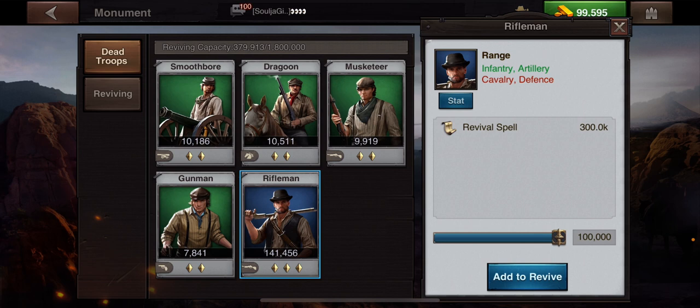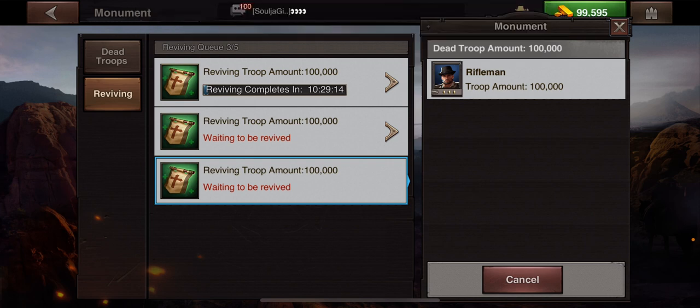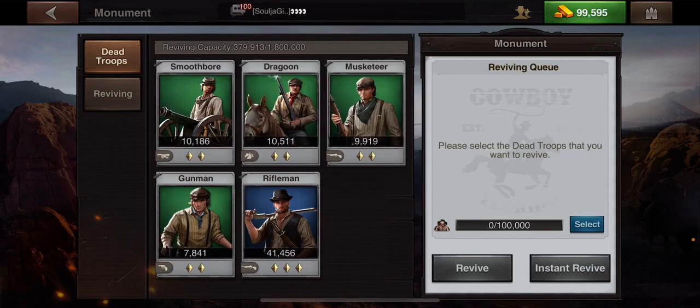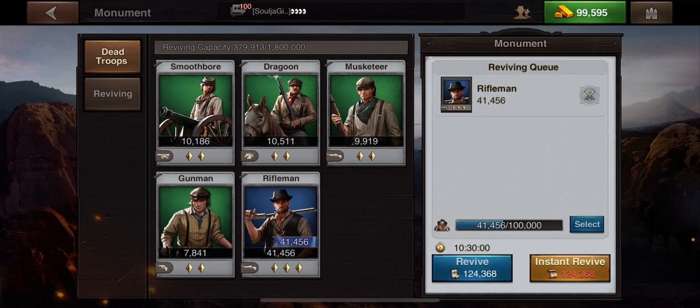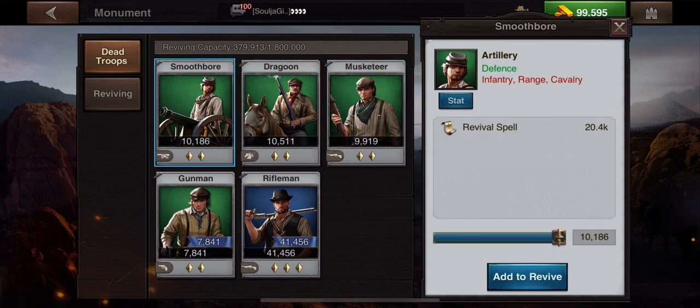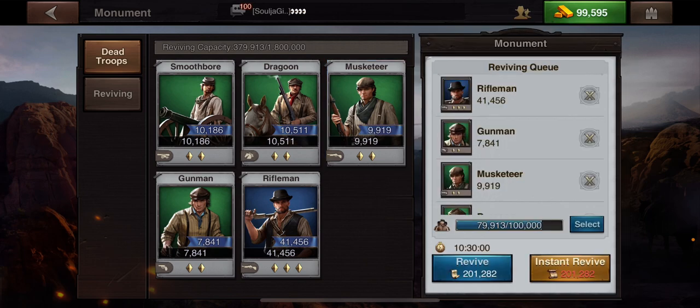Now we have riflemen, so I'm going to add that. It's only going to add 100,000, so I'll still have 41,000 left to revive, but I have two more in my queue that I can use. Going back to dead, I can fit all of the rest of these in one revival queue — add, add. You can actually add all of those as well. I still have a little bit left, but that's the max.